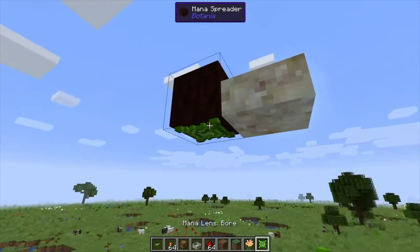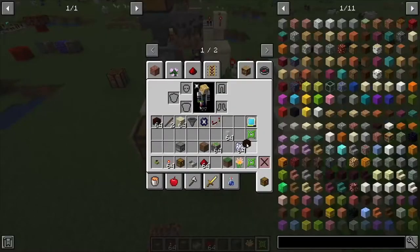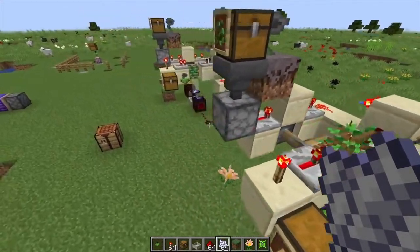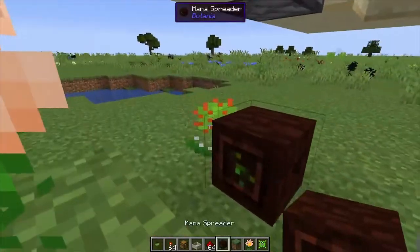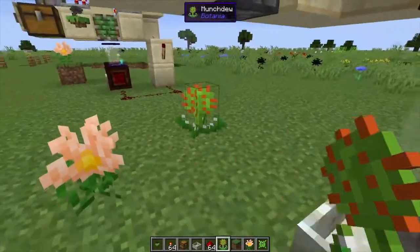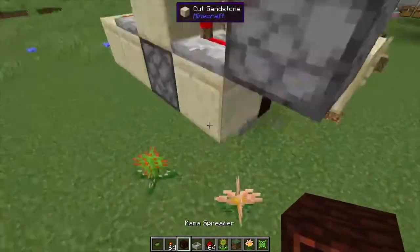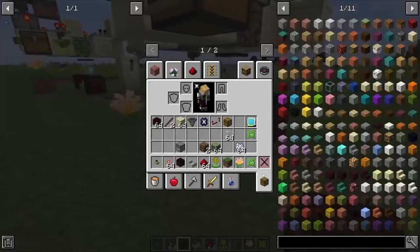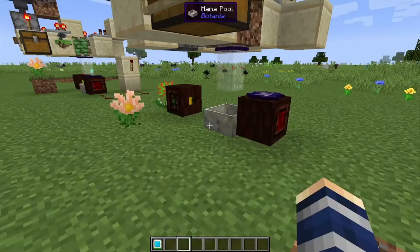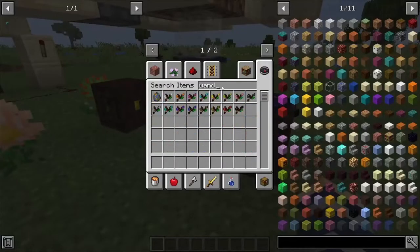Finally we need a bore lens — this is literally going to bore through the wood every time a tree grows. One more step: the Munchdew. This one is going to create mana from the leaves and send it back so you can restore some of the mana lost during this process. It does take a mana tablet to get started, so grab yourself a mana tablet.